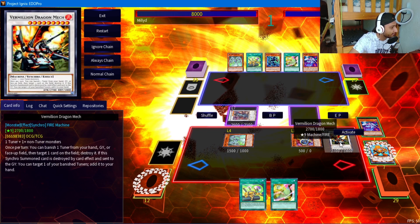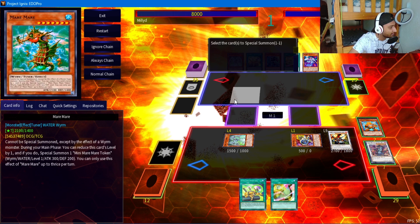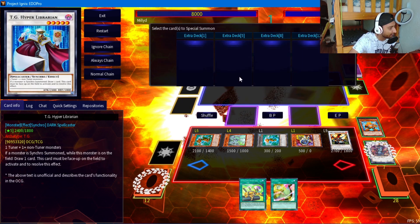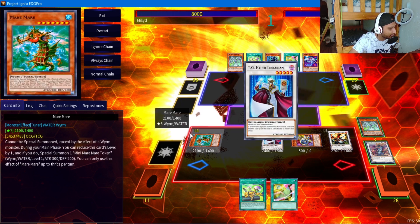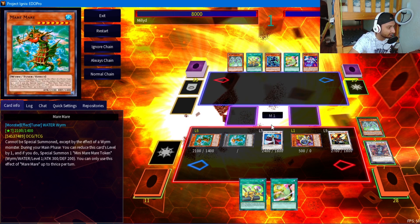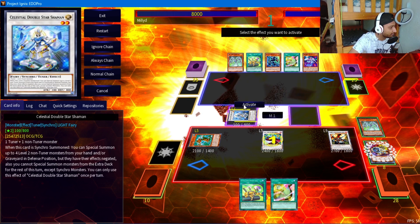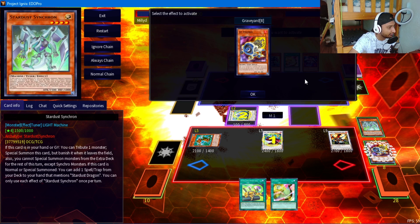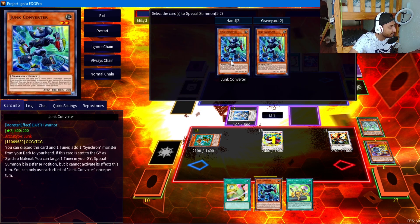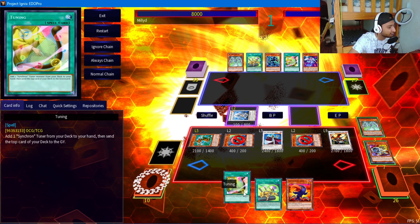Now that we have Trail on field we attempt to make Yazi. Vermilion, Yazi - we banish a Junk Synchron in the grave to pop Yazi. Yazi's effect activates and we make Meme, activate its effect to get the first token, then immediately make Hyper Librarian to get as many draws as possible. We activate Yazi for Meme a second time and make Shaman. Jet activates chain link three and we add Junk Converter to hand. Shaman resolves and we get our two cards.